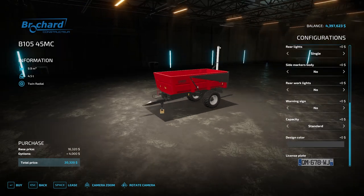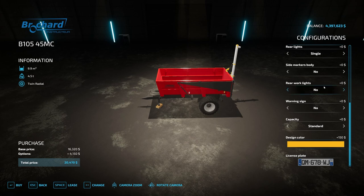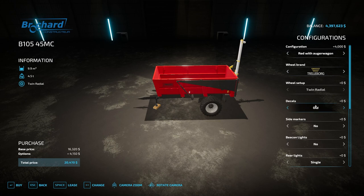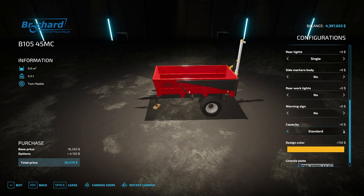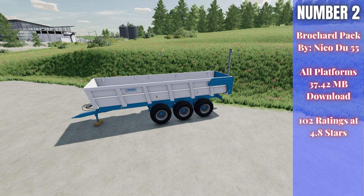There are miscellaneous things you can change — design color if you'd like. There are a lot of different configurations. You can change the capacity: standard grain body work, silage body work, and back to standard. I haven't tested it, so I'm not sure if the silage configuration will only hold silage products like hay, straw, and silage. But that is the Bracher Pack by Nikadu 55 — really good trailer pack, go check it out.